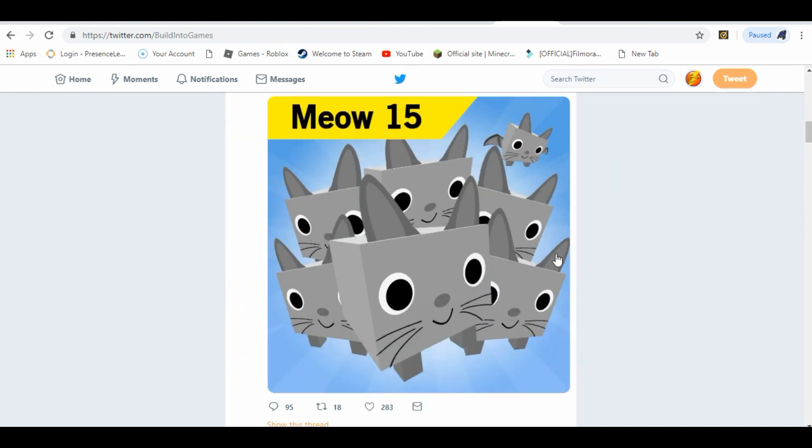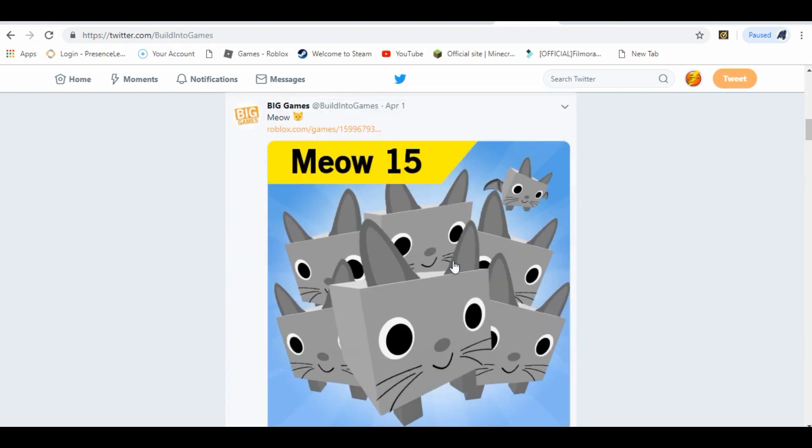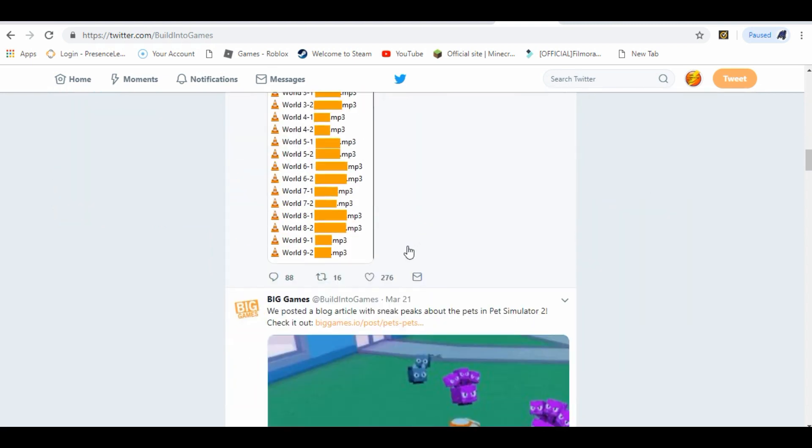It's called the Meow15. They had the Meow15, and you can use the code APRILFOOLS to get this free cheese hat. And also, they had new little — everything's frozen. I don't know why everything's freezing here, it's just something that always happens, everything's just frozen.